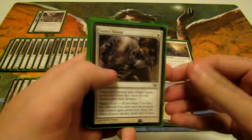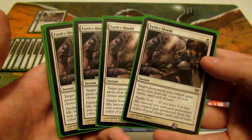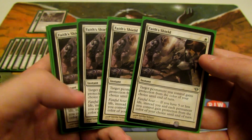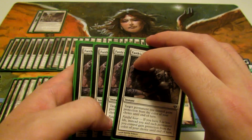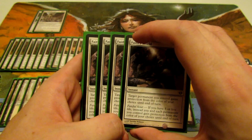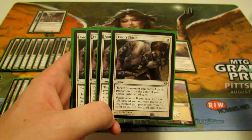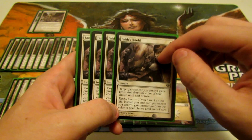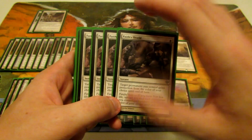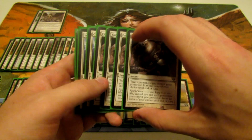We have Faith's Shield — a playset of this. For one white, target permanent you control gains protection from the color of your choice until end of turn. With Fateful Hour at five or less life, you and each permanent you control gain that protection. This protects against Bonfire of the Damned, gives creatures protection from certain colors so they can't be blocked, handles board wipes like Slagstorm, Pillar of Flame, and even Oblivion Ring. It's a really overlooked uncommon but amazing in aggro builds to keep important creatures alive past removal.